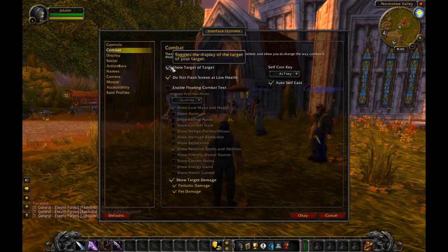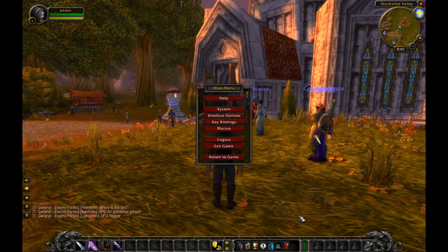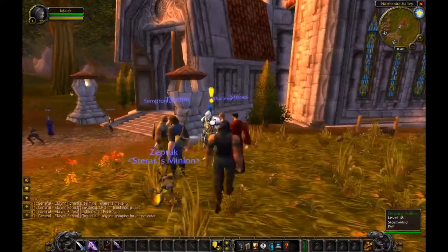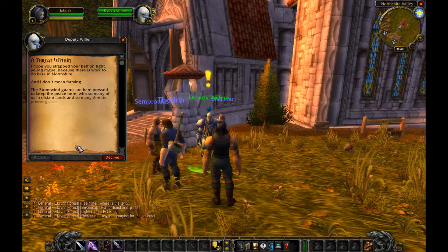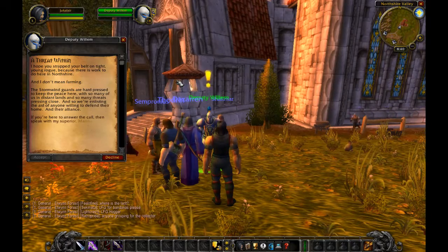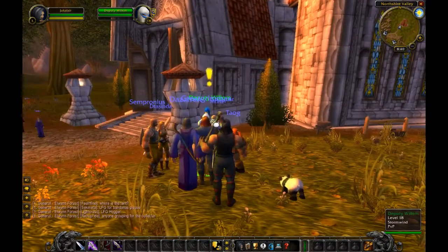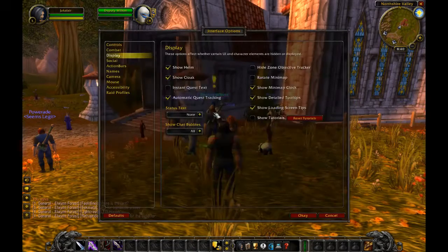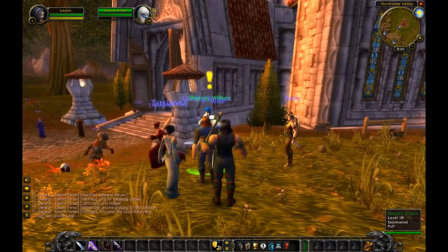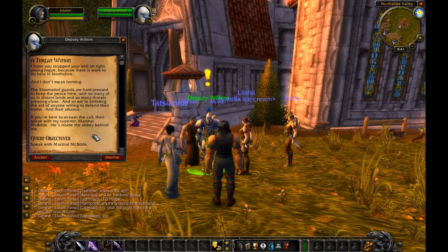A few other things we want to look through here — show target of target, it's going to be important later on. Instant quest text: let me show what this does. So we come up here, talk to Deputy Willem. As you'll see, it scrolls and fills in. Now this is really cool and was immersive when we did it 15 years ago. But now every time you click on him, he starts it again. So if you don't want to wait for that, come in here and click instant quest text — and then, boom, quest text. For those of you who can read fast or aren't going to read any of this, you can go ahead and do that.